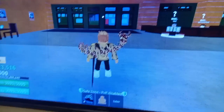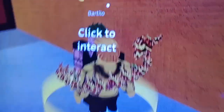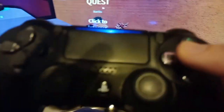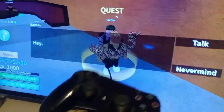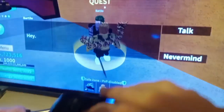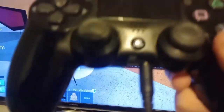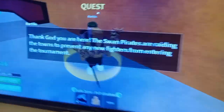I also had a comment asking how do you accept a quest. It says 'click to interact', so the button you need is Square. Press Square and it shows you the quest info. Then press this button, navigate all the way over, and press the X button.